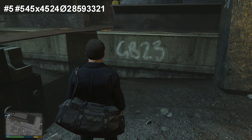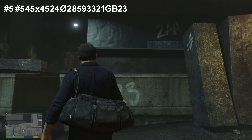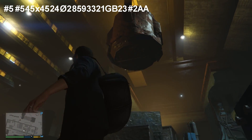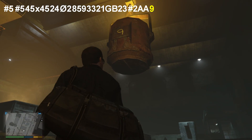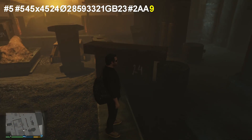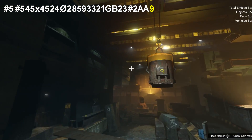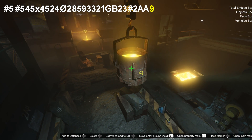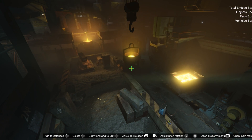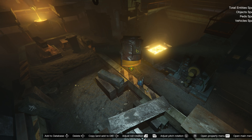We have '3321' on the list. Then what looks like 'GB23' or possibly 'G823' — I'm not sure about that. There's also a hashtag and '2AA'. The last number we can find in the factory says '9', and that one is actually yellow, which is interesting. The yellow '9' stands out because of its different color compared to all the other markings.